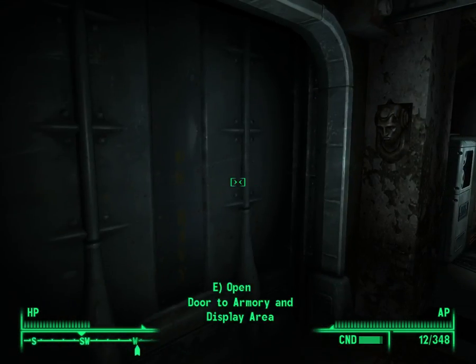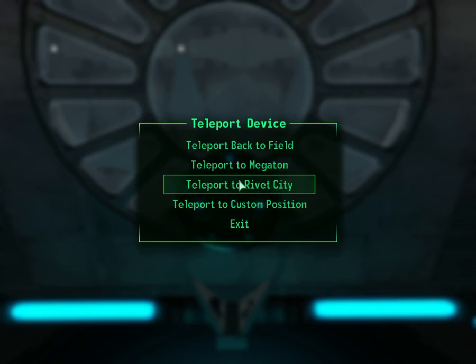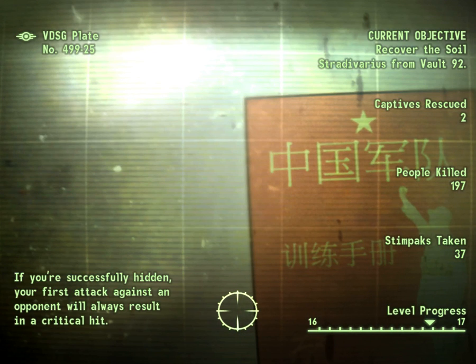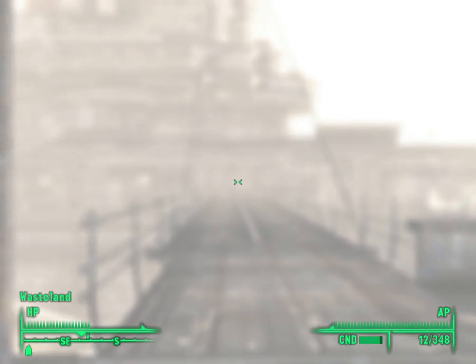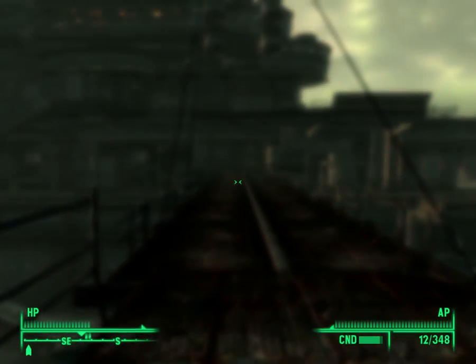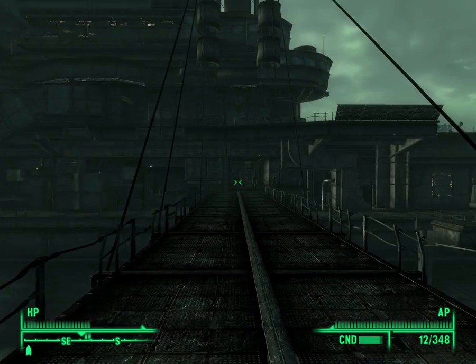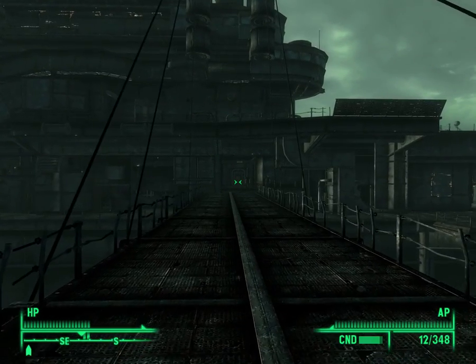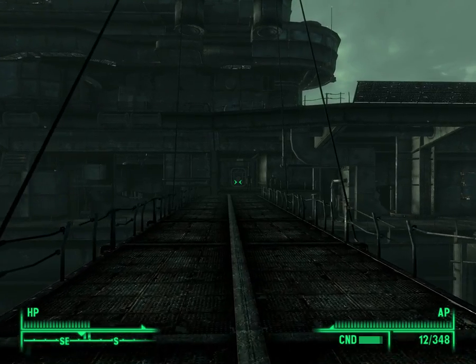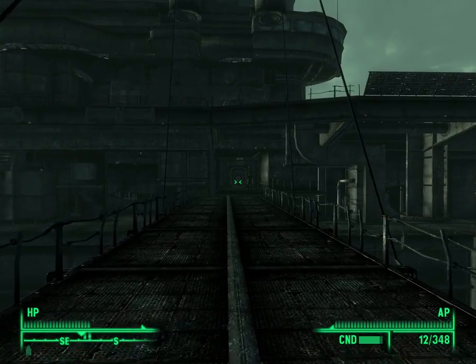We're back in my hideout and I decide to actually sell some items, so we're going to teleport to Rivet City. All those Raider armors that I've been storing — I've managed to repair 12 perfect suits of Raider Badlands armor. Because of that I am slightly weighed down, but hopefully I can repair my armor so I don't die quite as quickly, and make some caps and maybe buy a bit of ammo.